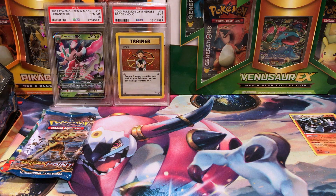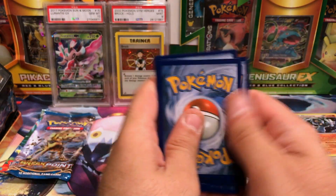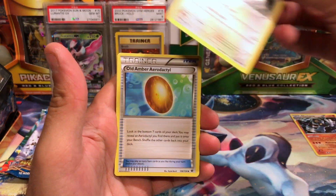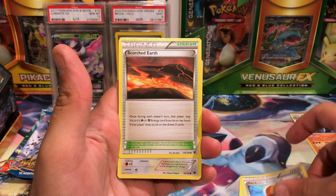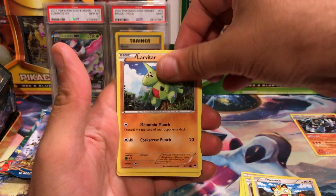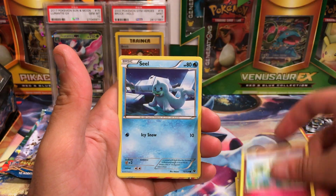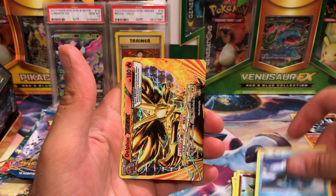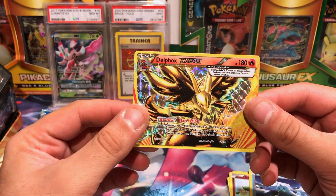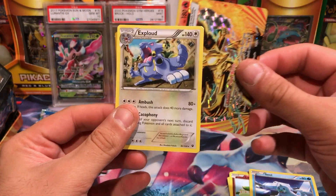I just wanted some packs to open — here we go. We've got Cencino. Fates Collide is another set that really wasn't too kind to me, so the more I open, the better, I guess. Burmy, Cotney, Seel. Oh nice — I love this card — Delphox Break. That is awesome. And we have an Exploud.